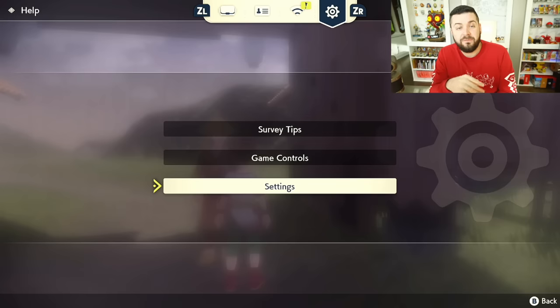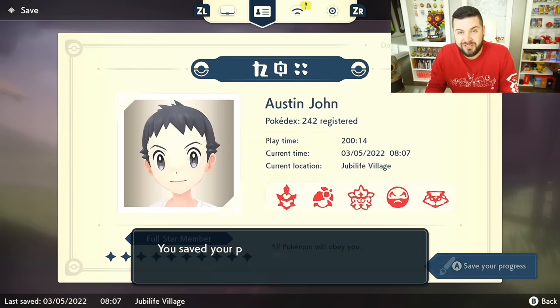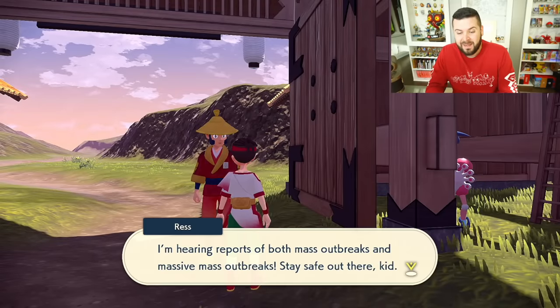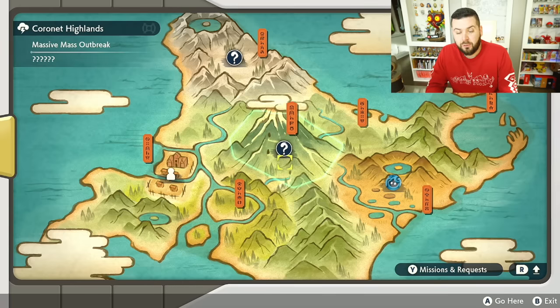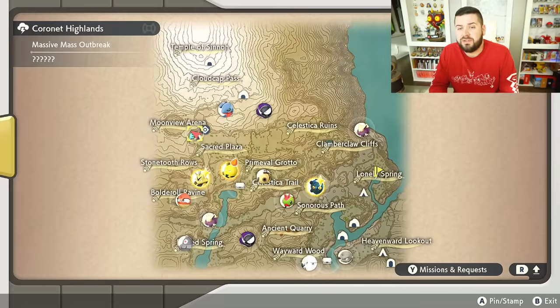First, I'd like to answer some questions about how massive mass outbreaks initially spawn. The first thing you want to do is save in Jubilife Village, then look at your map. If you want to see multiple MMOs, you can view any in the Icelands or the Highlands by paying five Aguav Berries to the Munchlax. If you don't see an outbreak you want and reset your game, you'll be right back here with the same Pokemon in the same places with the exact same results. All massive mass outbreaks are predetermined on this screen.